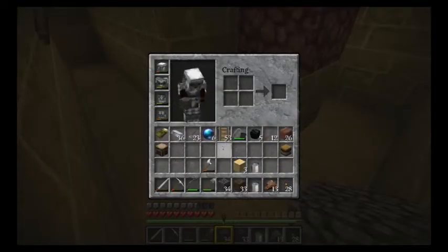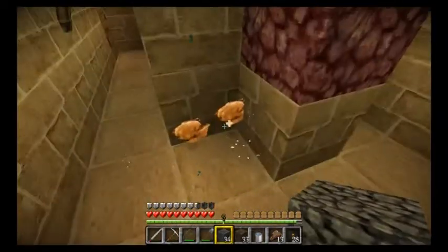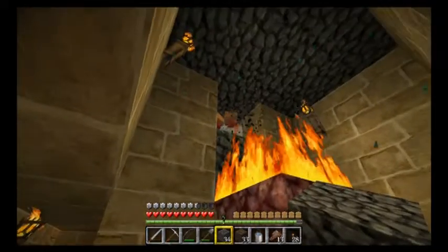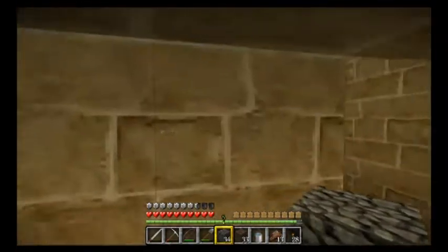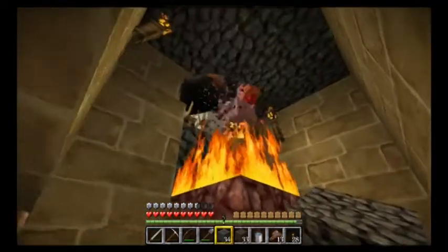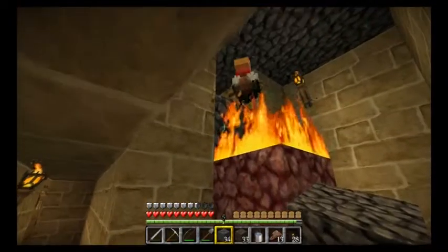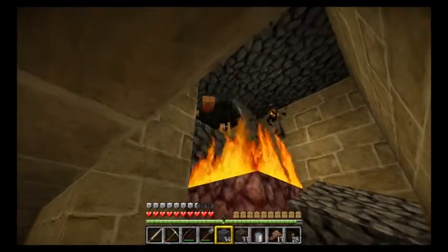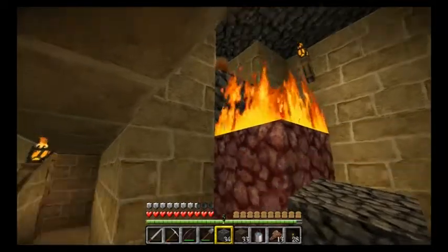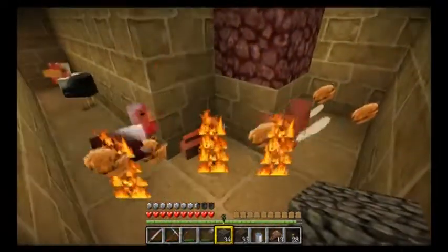I forgot to mention — I have zero chicken in my inventory, just so I can demonstrate how many I pick up. Oh my god! What's going on over here? Whoa, yes! Yes — chicken! He's really on the edge, isn't he? He went back inside. Oh, I lost one. That's okay.